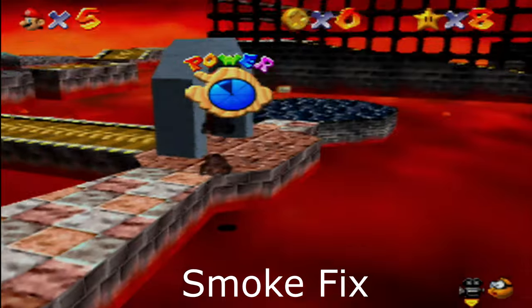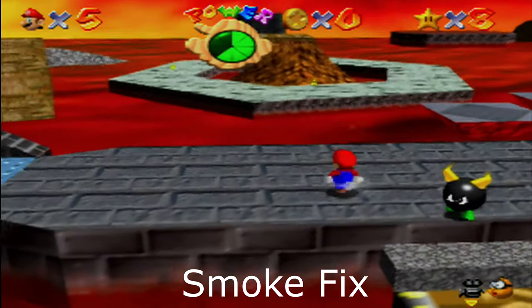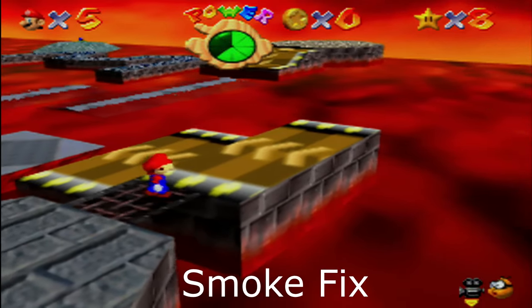This ROM hack also includes O2 compression, which reduces the lag in Super Mario 64. I personally never really noticed lag in this game besides when you're on the Bowser sub, but this is still a really neat addition to the ROM hack.